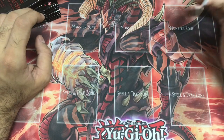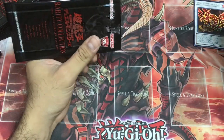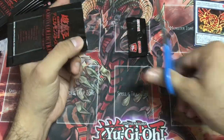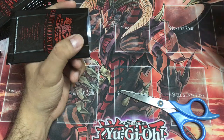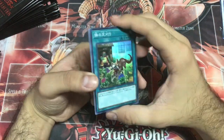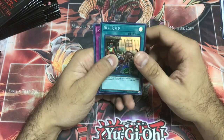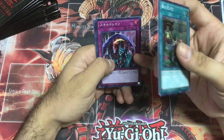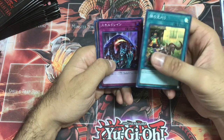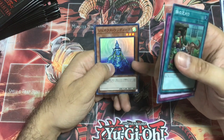I won't be sleeving anything yet, but I'll put them in a cheap protective sleeve just so they don't get scratched. Alright, Glad Grass Greener. Skill Drain in Super Rare — we don't have that in foil in the OCG. Genex Undine — this card is actually really good, especially in Mermails.